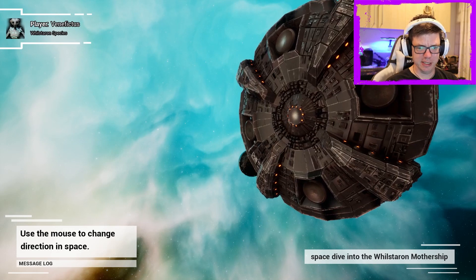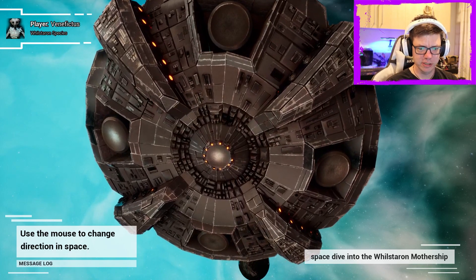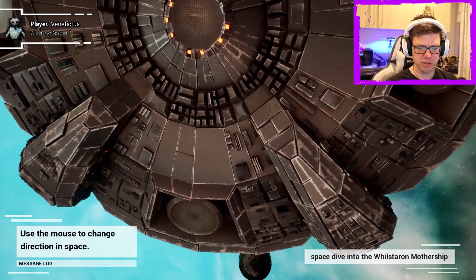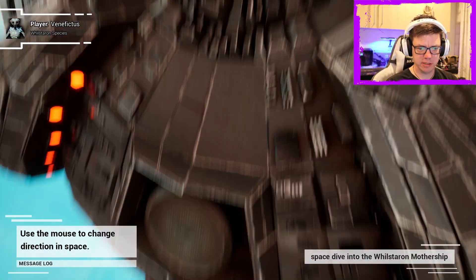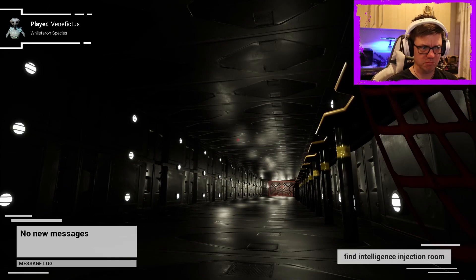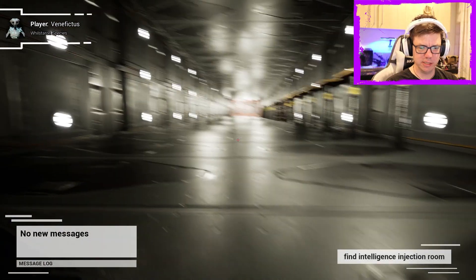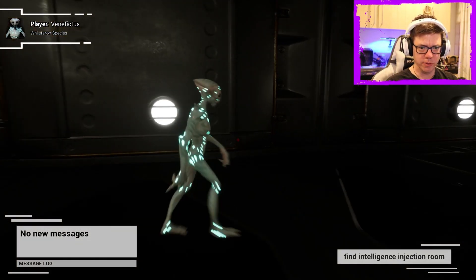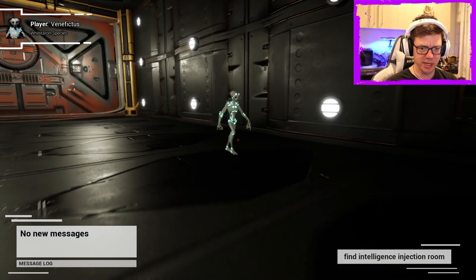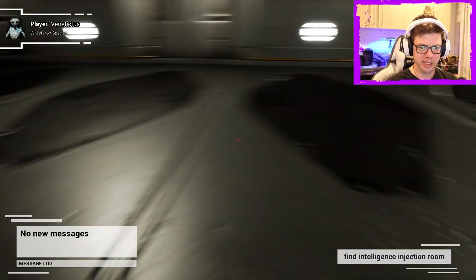We're going to miss it. It says use mouse to change direction in space, but I haven't been able to change anything. What are we doing? What is this guy doing? Why is this guy here? I don't understand why the controls are so shoddy — it's actually atrocious. This is a huge room with nothing in it, and we can't jump.